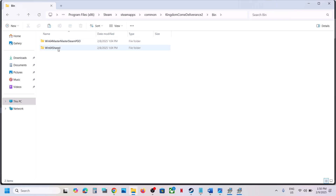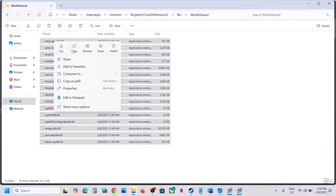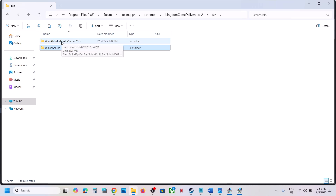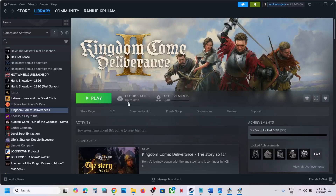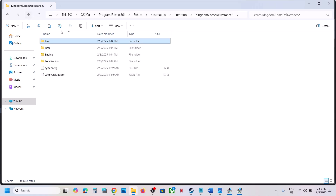Open the bin folder, then the win64 shared folder, and copy all the files. Go back one level and open the win64 master steam pgo folder, then paste all the files there. Launch the game and check. If you have any problems, replace the original bin folder with the backup you created.